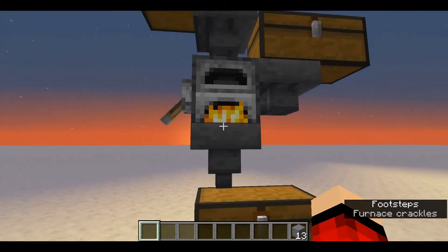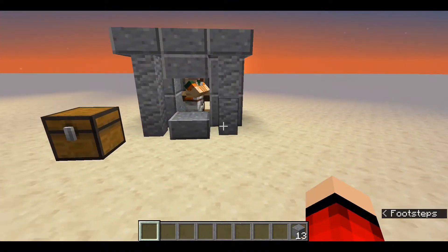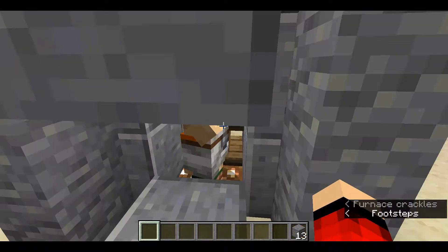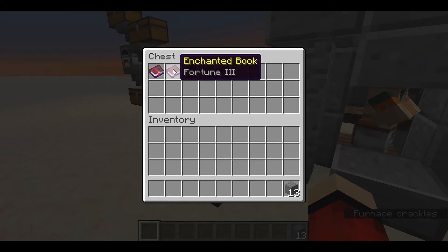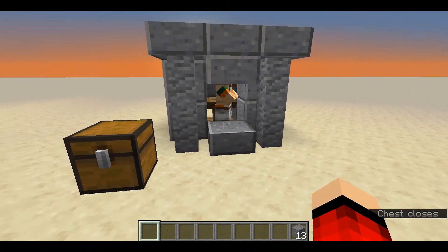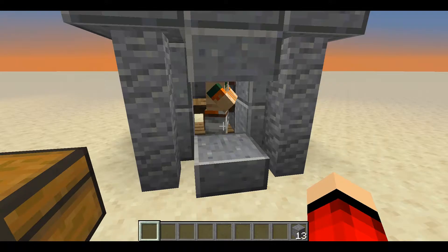The more items you smelt the more XP you get. The next farm I'm going to show you isn't exactly a farm — it's just something I think everyone should get, which is villagers. Villagers can give you lots of items including mending books, fortune books, efficiency, unbreaking, and silk touch books. If you give them paper they can give you emeralds.